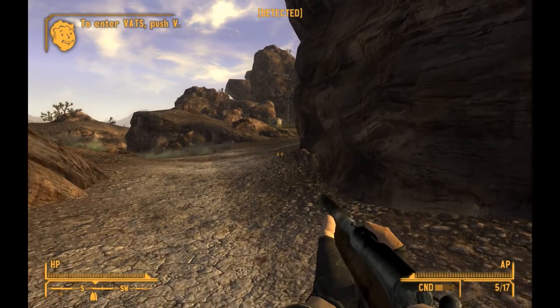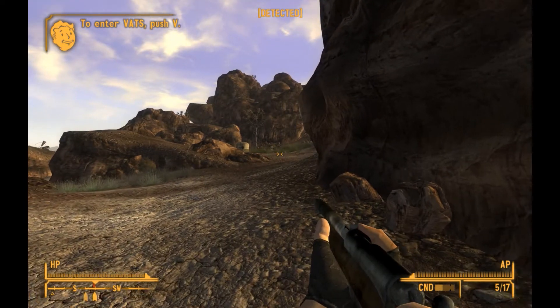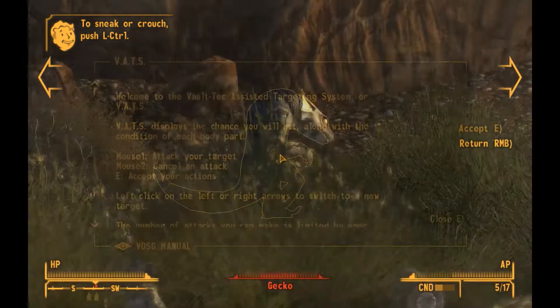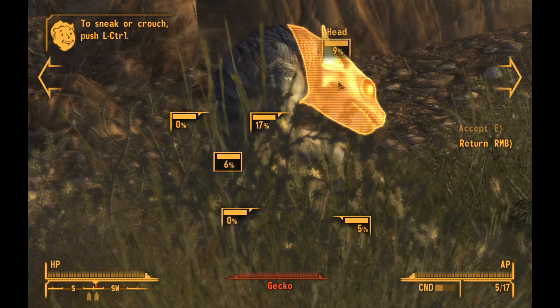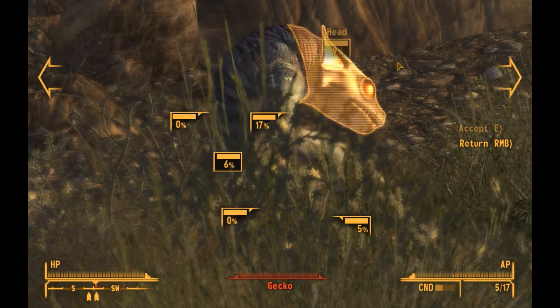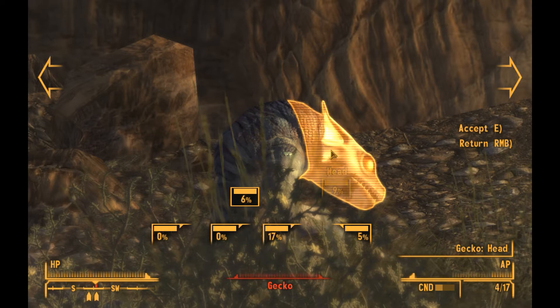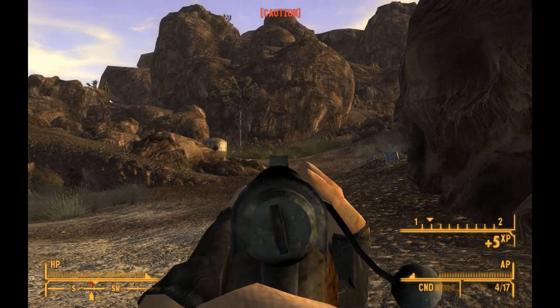Let's get our rifle out and ready. It says 'Enter VATS — push V.' There are our targets hidden behind the brush. When you press V for VATS, you get a computer-aided targeting system — it slows down time and lets you pick your shot. In the lower right corner you see AP — action points. One shot uses half our action points. There's no way I'll hit at nine percent, but I'll show you what happens. The torso is six, a leg is 17 — I always go for the head shot. We press E to select and it takes the shot. We hit him at nine percent and took him down.